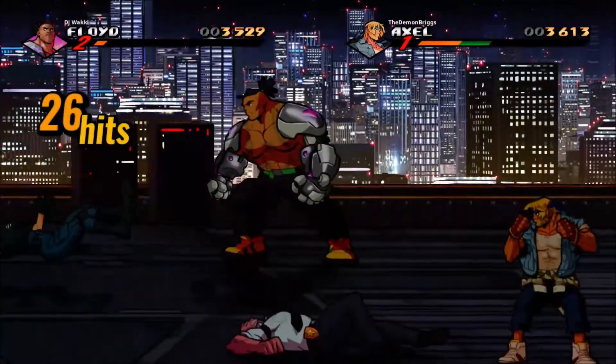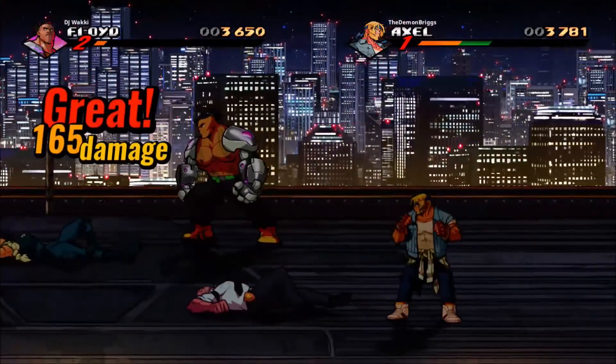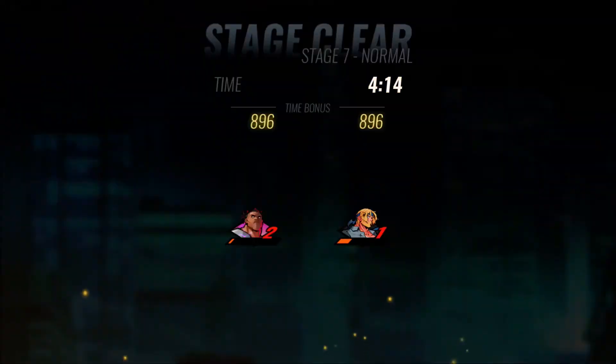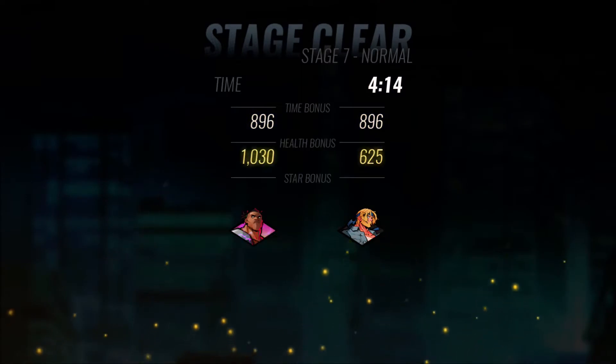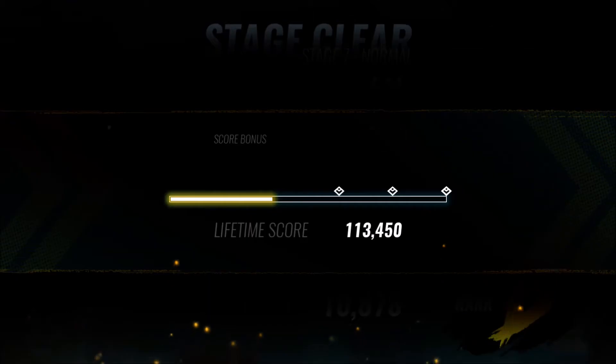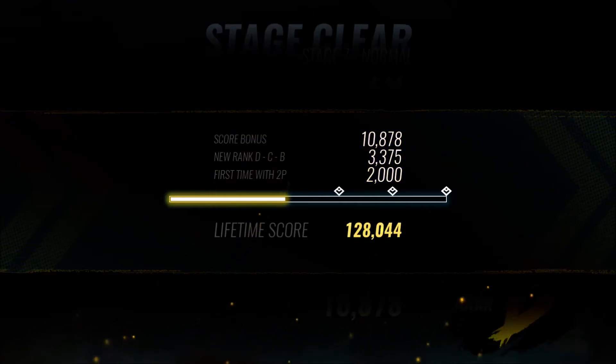Stage 7 is cleared — literally that fast. What was it, about three or four minutes? Four minutes fourteen seconds. We're going to get a B rating — not bad, I think it's decent for a first time around. Briggs taking damage hits on the barriers probably cost us a higher rating, but I'll take it. We're moving on forward.